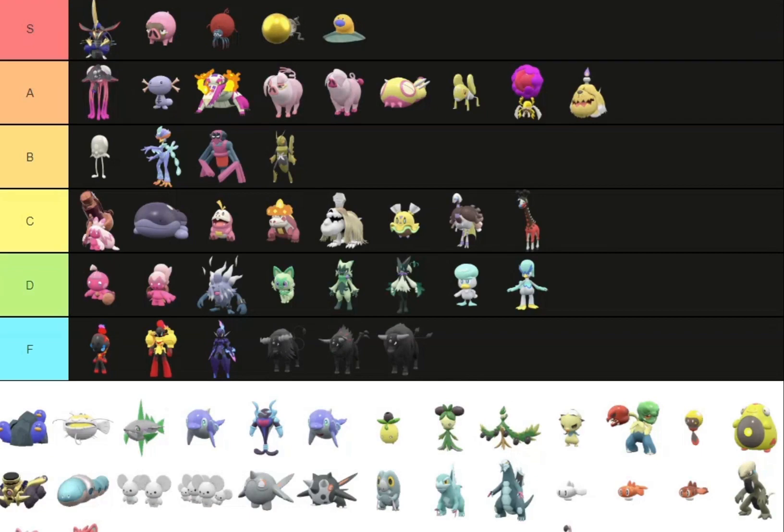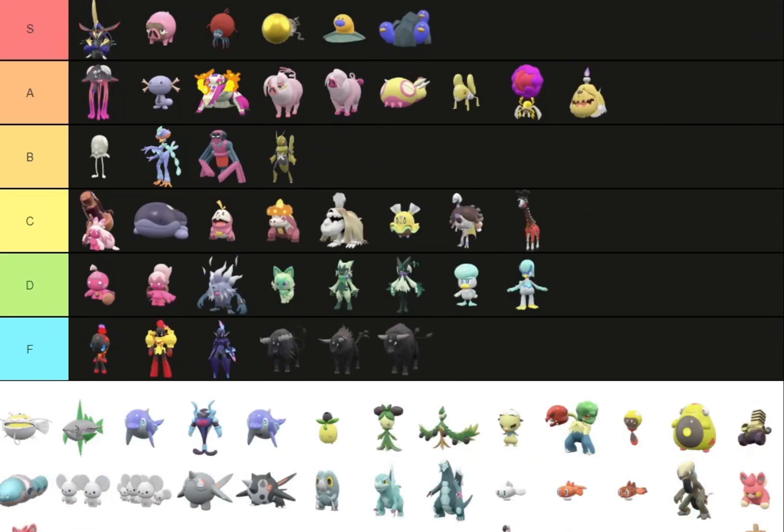Wiglett and Wugtrio — they're going in S tier because just look at them. I love how they completely changed the colors. Wiglett going from white to gold with the blue nose, keeping the blue nose aesthetic like Diglett. And Wugtrio having the opposite — a blue body with a golden nose. That's just so good.